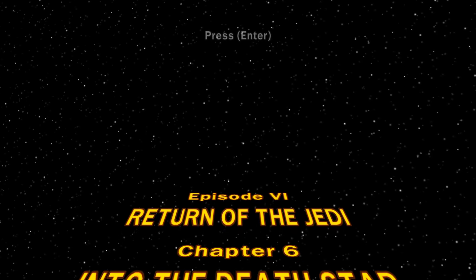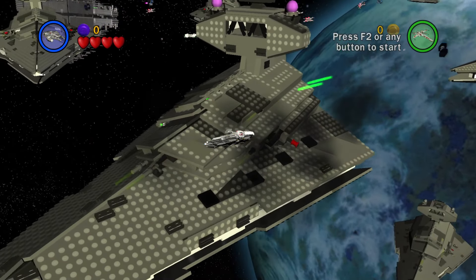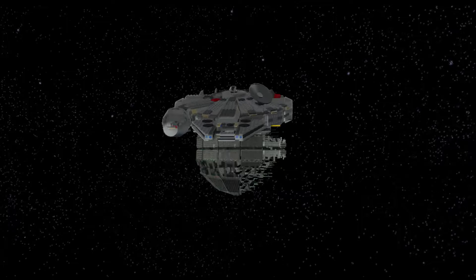Chapter 6, Into the Death Star. We end the whole challenge with an amazing 0 force uses because it is a vehicle level. Go into the core of the second Death Star and blow it up from the inside. The Empire is now destroyed.